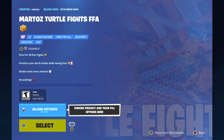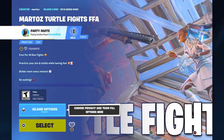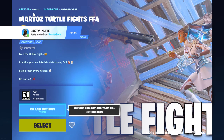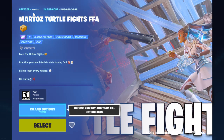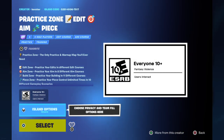The first one we're gonna do is marked off turtle fight box fights — it's basically turtle fights and box fights combined. You can practice your aim and builds while having fun. What you mainly practice here is your shotgun aim and your reactive time. I used to play on keyboard and mouse and I still do, but I'm switching back to controller. This is a very good map for shotgun aim and reactive time.